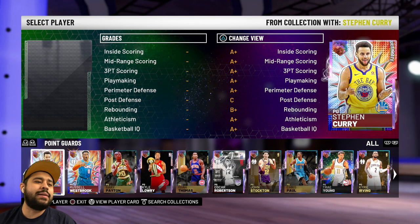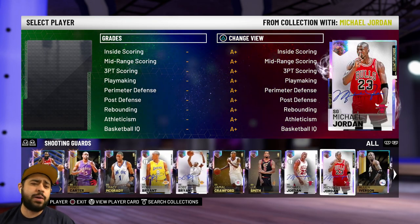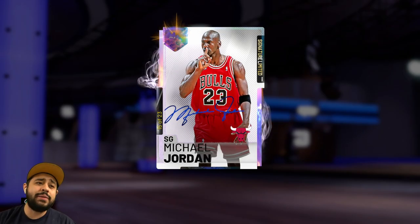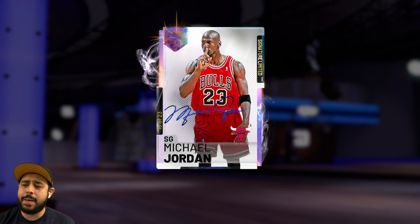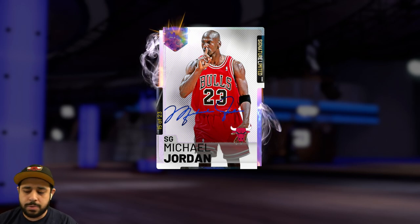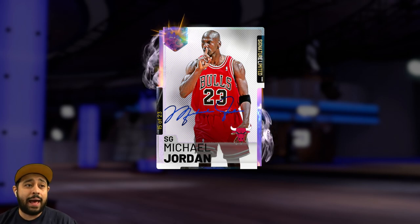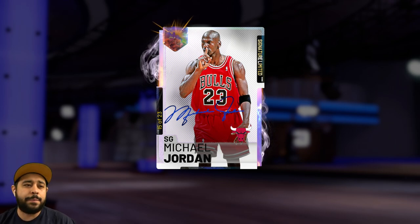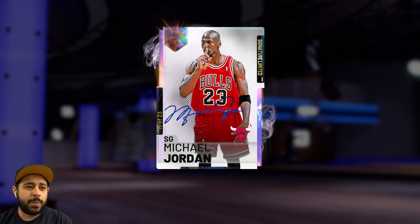Let me introduce you to the team first. At starting point guard, we got the main man himself, one of the greatest of all time — Michael Jordan. This card was one of 23; there were only 23 of these cards available in 19, which made it even better. In 2K20 everybody could have the best Michael Jordan, but in 19 only 23 people had this specific card.